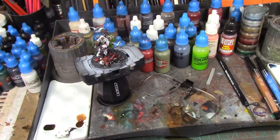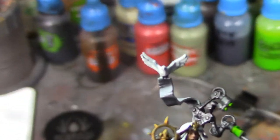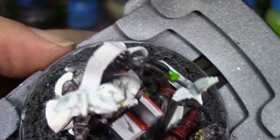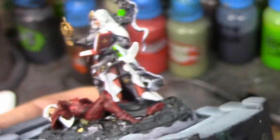All right brush monkeys, I've got the birds all shade washed so now there's a little bit more difference between the bodies, wings, and heads. We've got pretty much everything done except for the parchments and the book, so I'm going to go ahead and do those now.